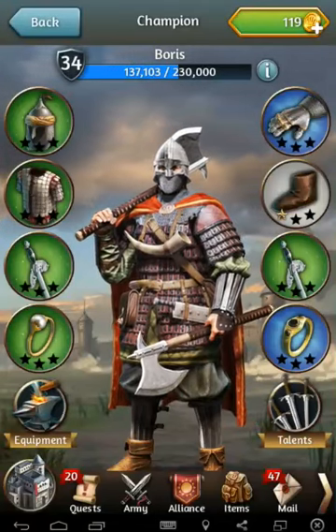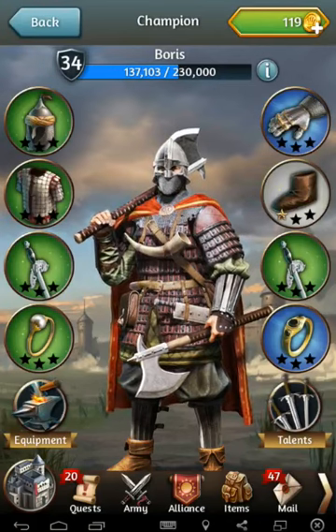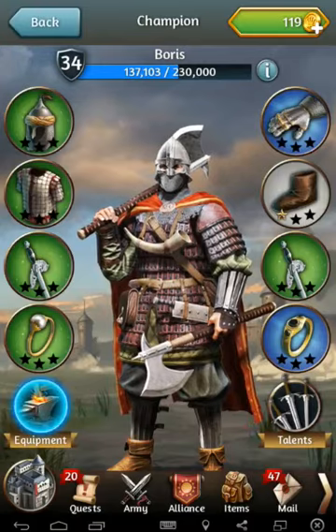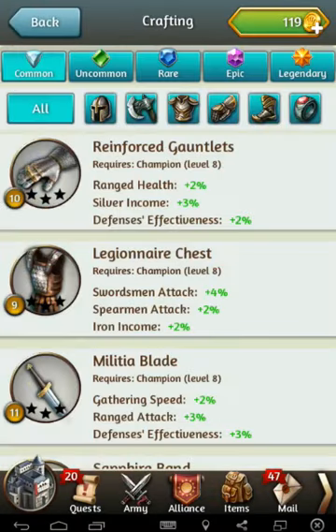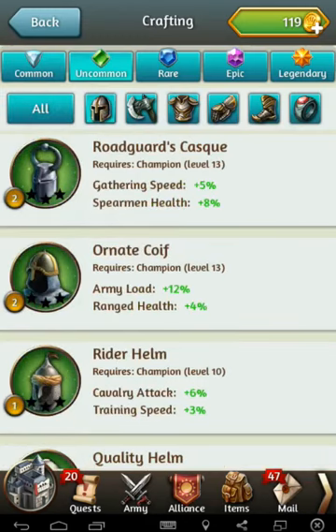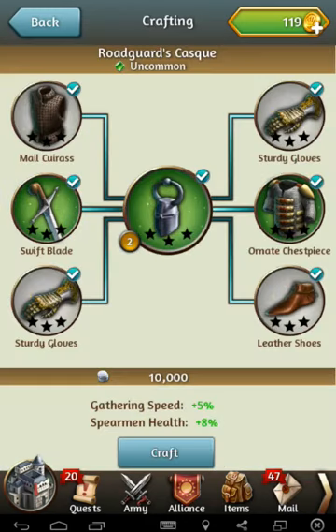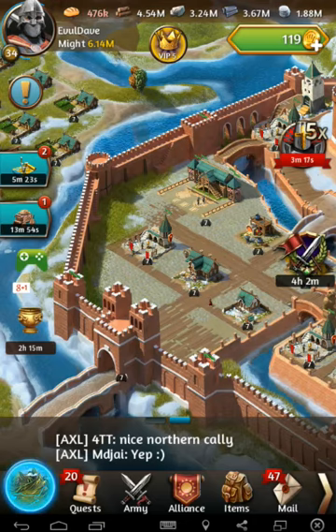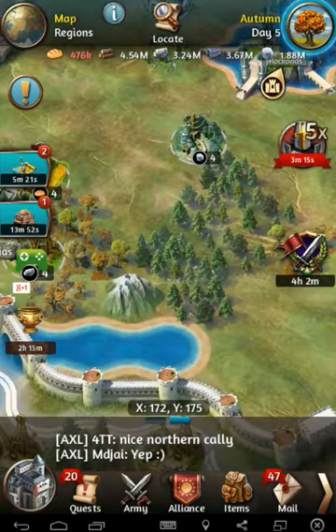Today's video is about champion items and basically getting as many items as quickly as possible. With crafting, the higher you go up in quality the more items are required to craft, which can take quite some time to gather. Also, some of them are quite rare, but I found a pretty quick and easy way to get as many items as possible.